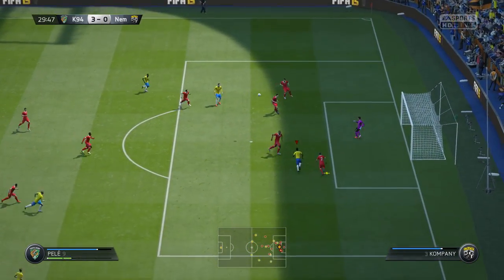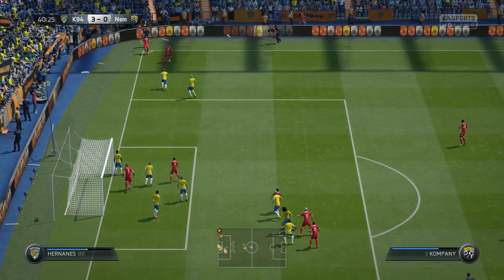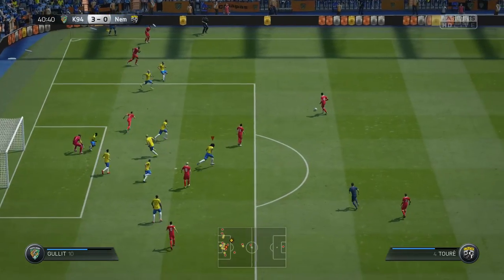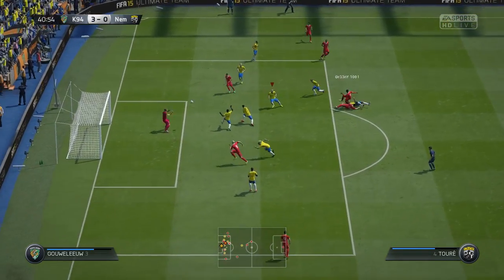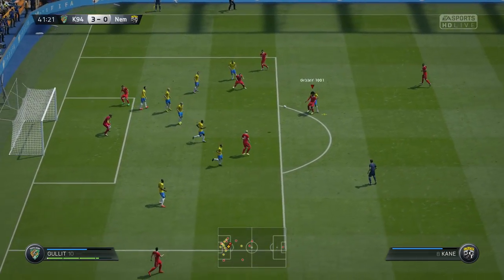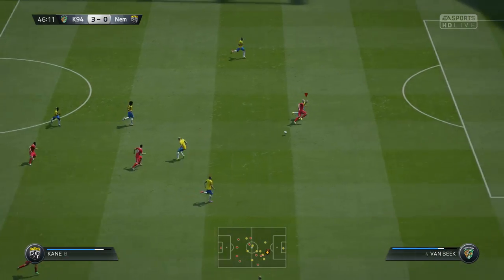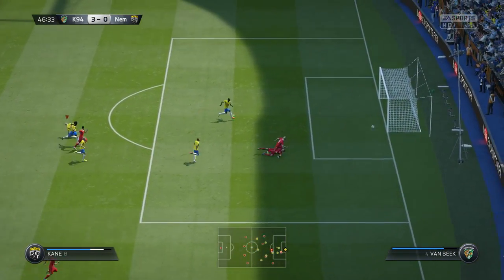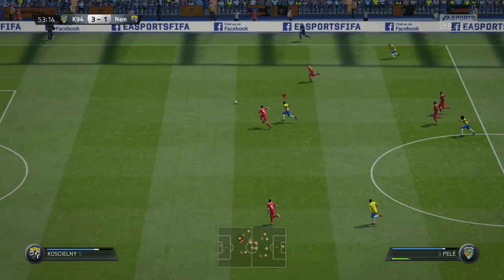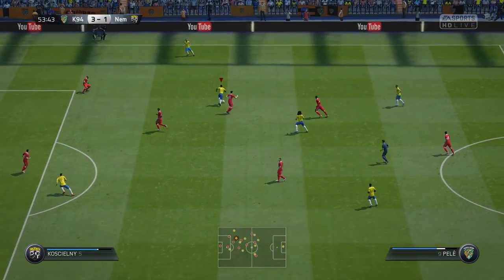I tried to go for something fancy with Ronaldo — fake rabona across trying to reach Pelé — but it got defended easily. From a corner my opponent managed to get a chance; great save from the goalkeeper. Then from the rebound, Harry Kane with a really nice volley that just went over the crossbar. Towards the end of the first half my opponent was pushing, and he managed to score really early in the second half — two or three minutes in — making it 3-1 with Harry Kane.